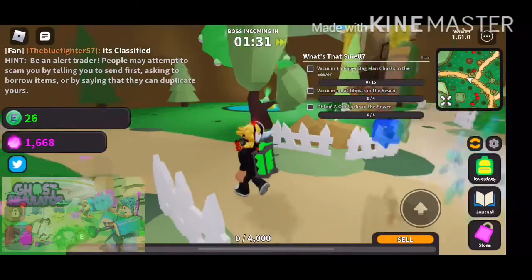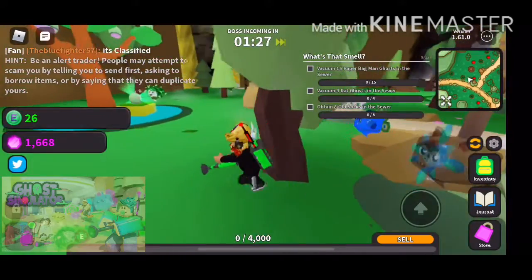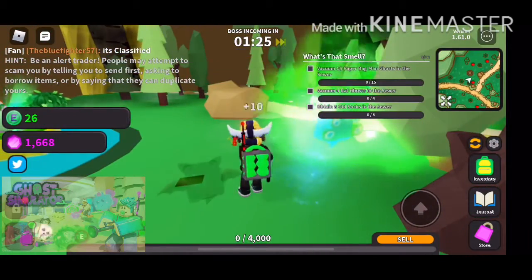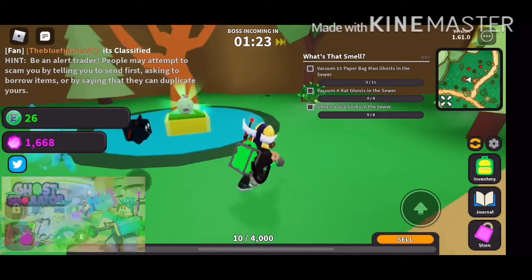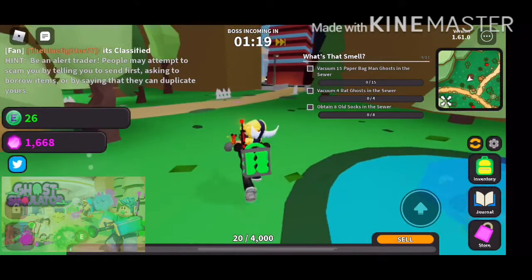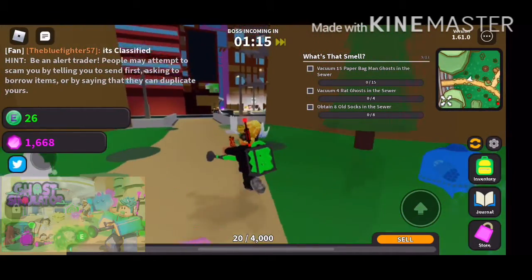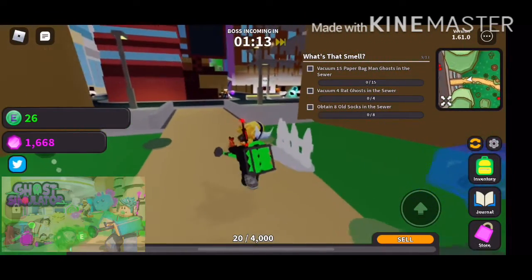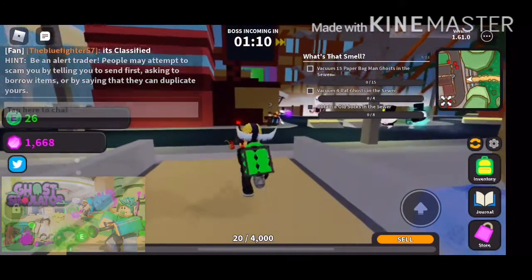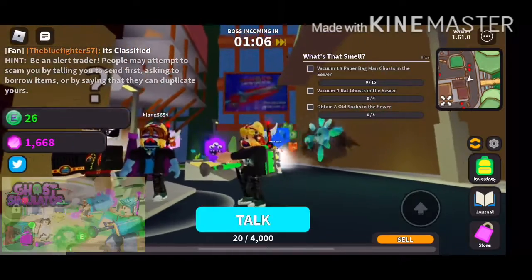Ghost Simulator is actually a very fun game to pick up and play. You just catch these ghosts, upgrade your item bag, and you can get pets by completing tasks and selling your stuff or the zombies that you collected. The more experience you get, the better you will be. It's a very easy game to pick up, like Adopt Me, and doesn't need much guiding.